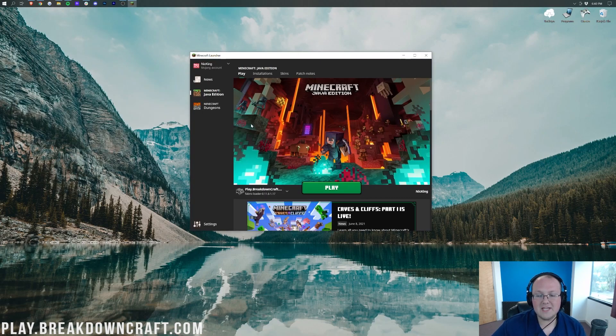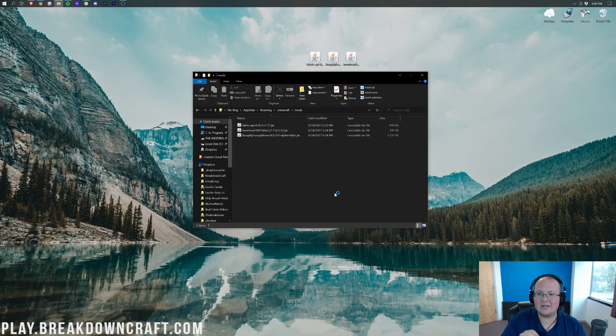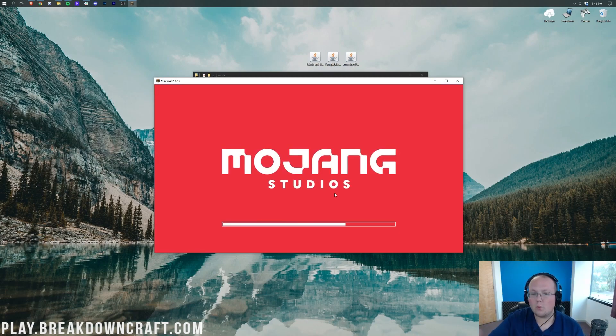Open the Minecraft launcher again, make sure you have the correct Fabric profile selected, then click the green Play button. I'll apologize for any lag — my computer isn't the best right now and it's 2021, making new parts hard to order. I don't want to do jump cuts here because I want to show you it actually works and that everything is above board. So we're just waiting for Minecraft and Fabric to open up.